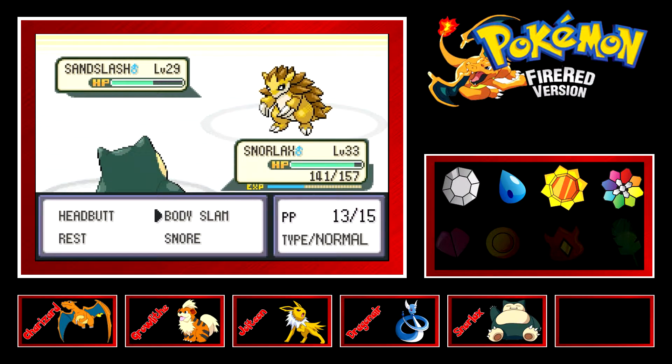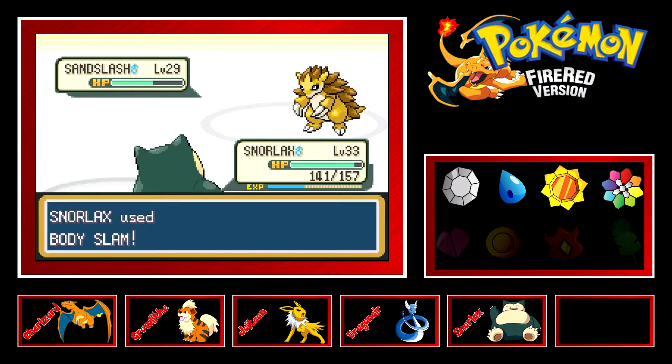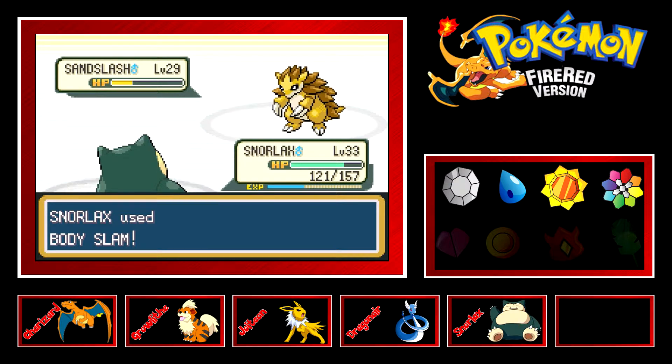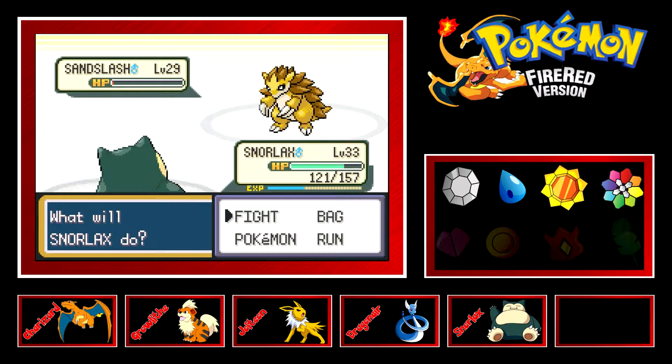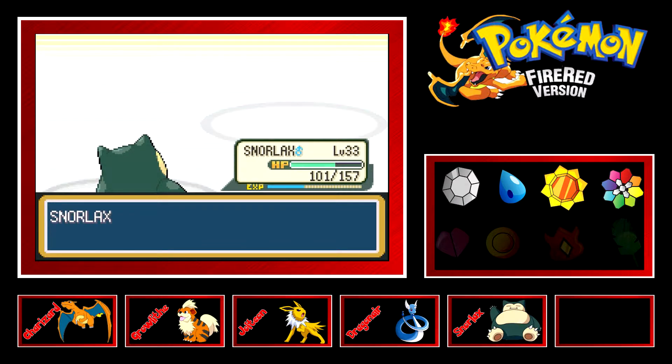And there we go — oh geez, I didn't do as much as I thought it would. I thought it was gonna be two hits and out, although Sandslash did use Defense Curl once already. All right — a Body Slam and there goes Sandslash. Or not, or not. I'm gonna use Headbutt because that's 100 accuracy instead of Body Slam, which I believe is 85.